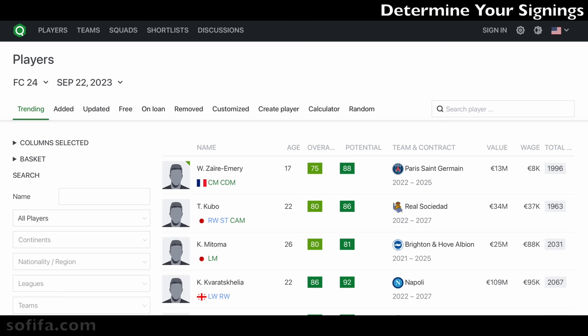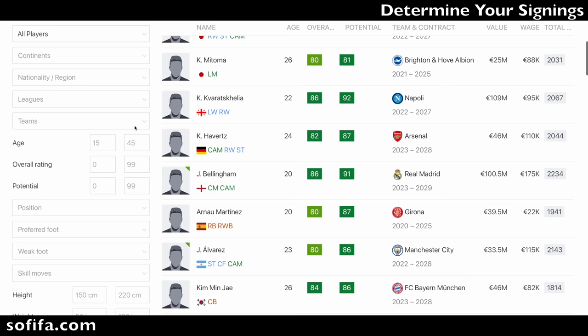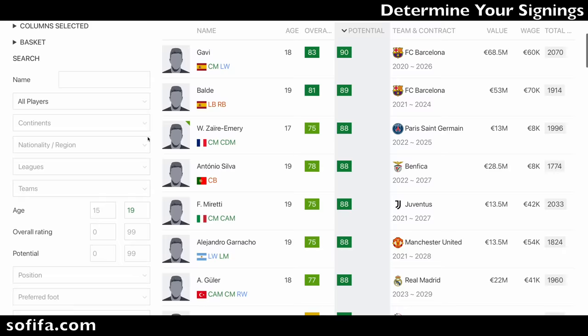There is a website called sofifa.com that will help you research players for career mode. It tells you the stats of every player in the game, and the best thing about this site is that it has filters to help you find what you're looking for more specifically. For example, if you're looking for young players 19 and younger, you can put 19 in the filter and it comes up with players that are 19 or younger. You can filter by overalls, potentials, and their value as well. It's a really good website I've been using for years — sort of like a cheat sheet, but if it's available and you want to use it, why not?